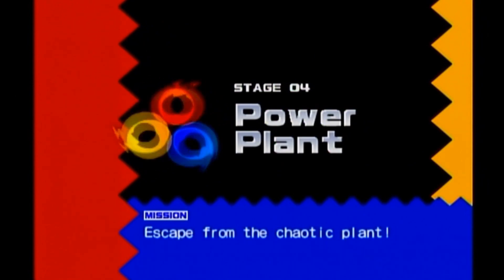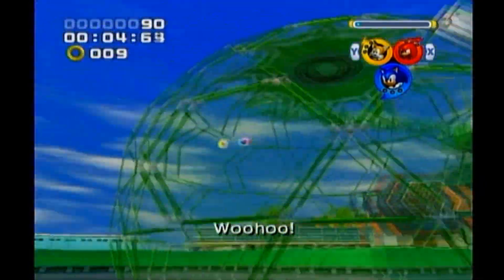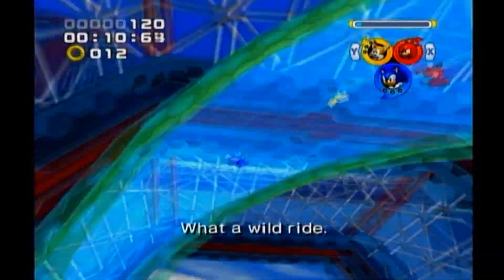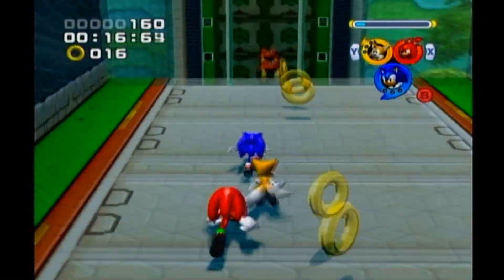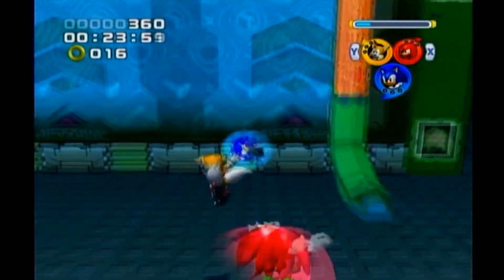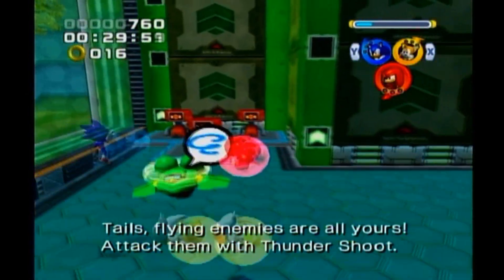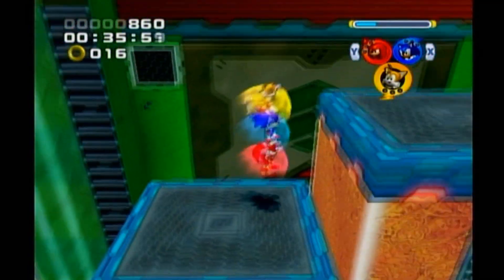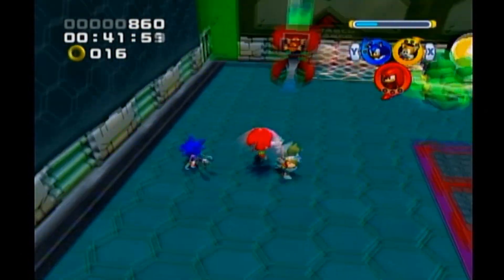So now we're going to the Power Plant — 'Escape from the Chaotic Plant.' This is kind of more of the same backdrop, but they will have some unique gimmicks. And yeah, Tails just said the line — the head-spinning line. I will say right now, I'm not a huge fan of Tails' voice in this game. Tails is one of my favorite characters in the Sonic franchise — Knuckles is probably my favorite, but Tails is an easy second. I just really love the character arc he has in the adventure games, and I always thought he was cool.